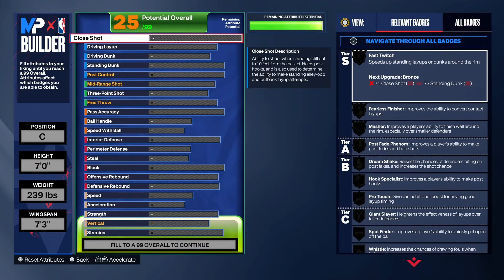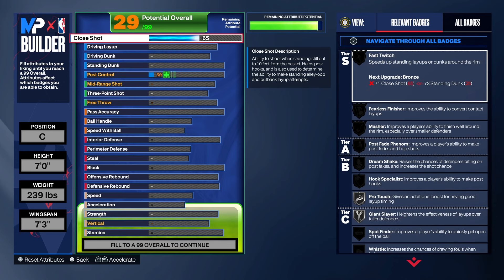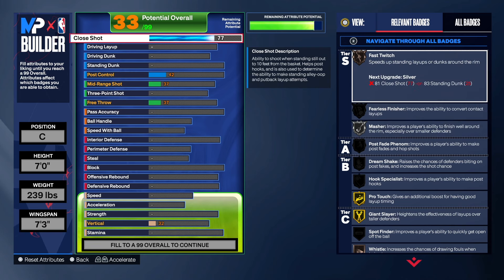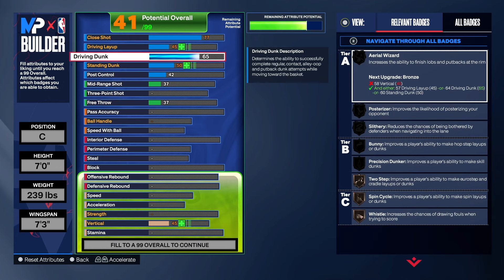We're going to start with the finishing. Some people may disagree but this is one of the best ways to do it. We're going to take the close shot up to a 77. The purpose of the close shot being at 77 is so we can get Fearless Finisher on silver and Masher on silver. If you just go with the layup you'll get Fearless Finisher, but you'd have to take it all the way up to 80 just to get it on silver. With the 77 close shot, that gives us both Masher and Fearless Finisher.